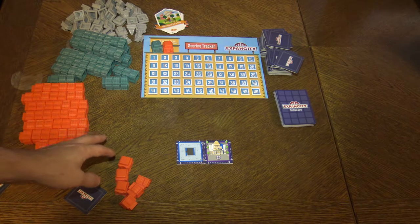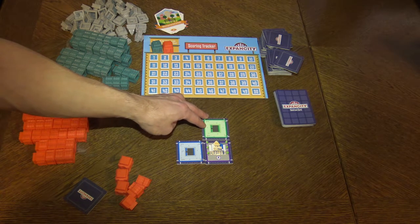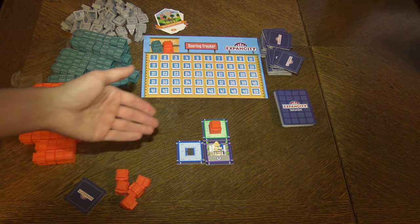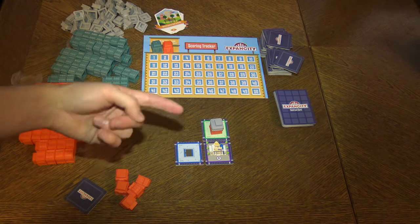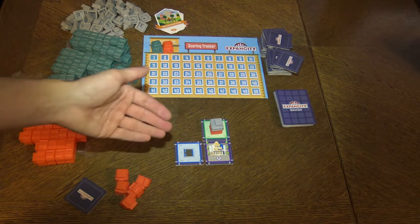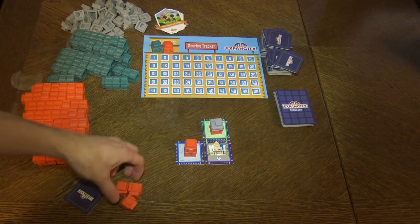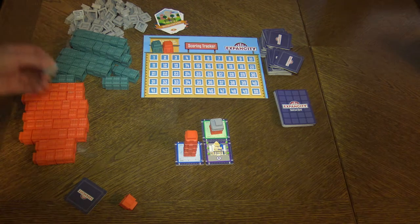There are commercial and residential tiles — these are the empty tiles you can build on. When you build on the commercial tile, you have to go level by level. After you do all three actions, you have the possibility to score your buildings by completing them — placing a roof on top. With commercial buildings, I have to complete level one in order to advance to level two. The minimum level required to complete a commercial building is four, so I have to build four blocks.